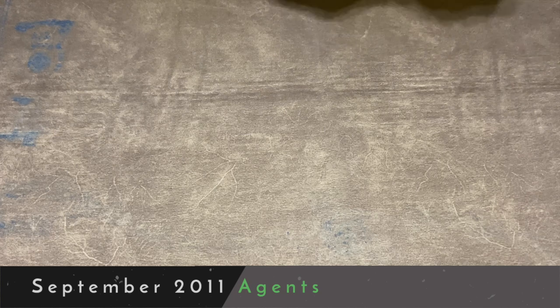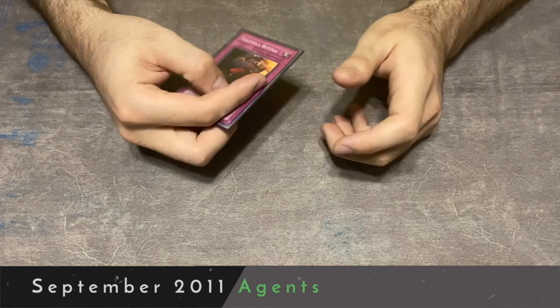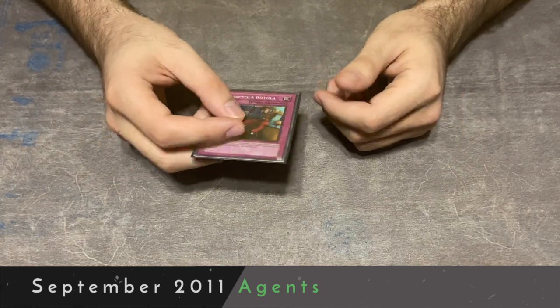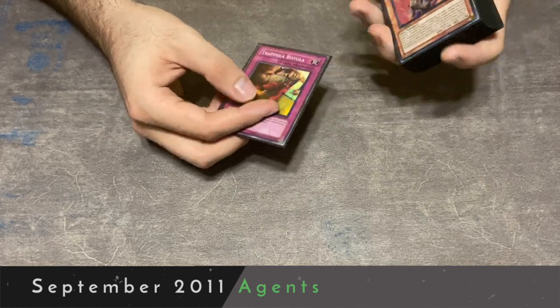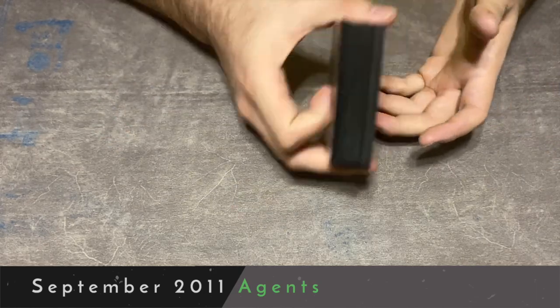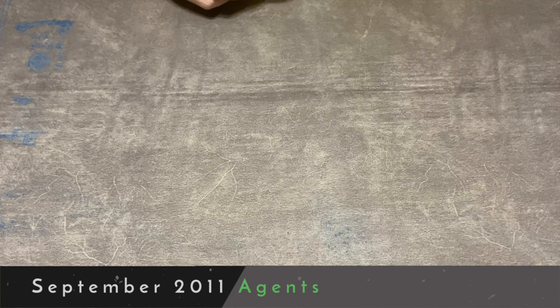The trap lineup is actually pretty simple - it is one card: Trap Dustshoot, which is arguably the most powerful trap in the format. If you happen to open it, you're likely to have a winning shot. There's a reason this card was banned and is currently banned in Yu-Gi-Oh! This deck doesn't have any of the traditional defensive cards like Torrential Tribute, but Trap Dustshoot can literally just win the game on its own, so we include it as our only main deck trap.